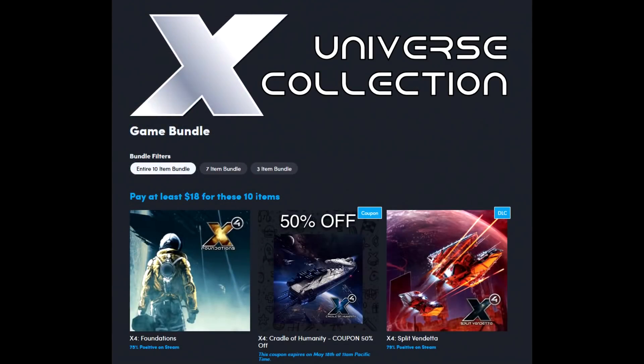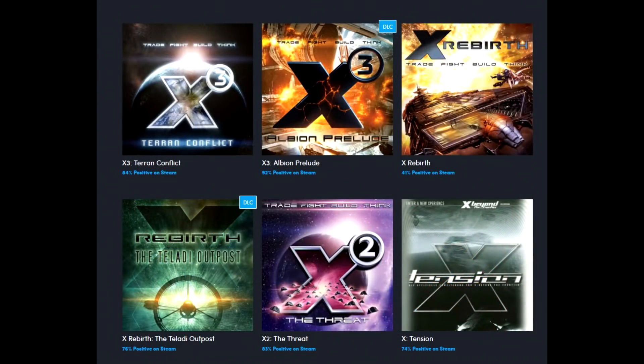The beat-the-average currently is $13.09. You probably should just go the $18 route at that point, but that's a decent enough price differential to be perfectly honest. And then the base tier is a buck — X2 the Threat, Tension, and Beyond the Frontier. That is available right now for you to check out. I'll leave a link in the description box below. I am a Humble partner, so anything you buy, I do get a little bit of a kickback — that is much appreciated, as always.